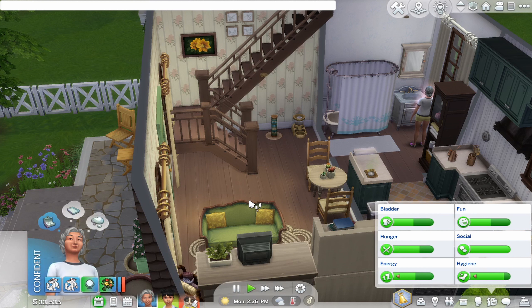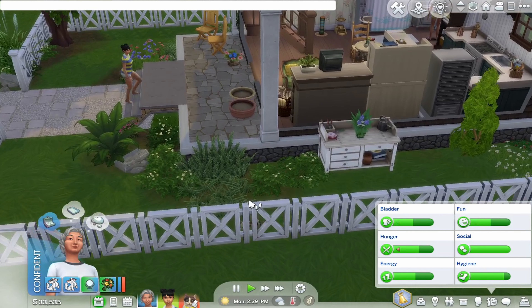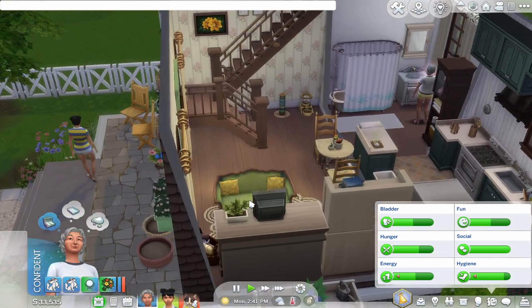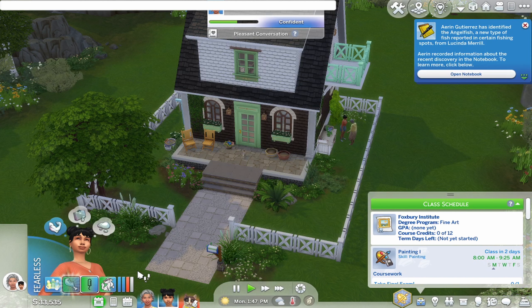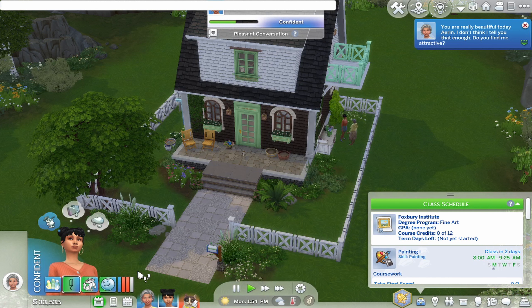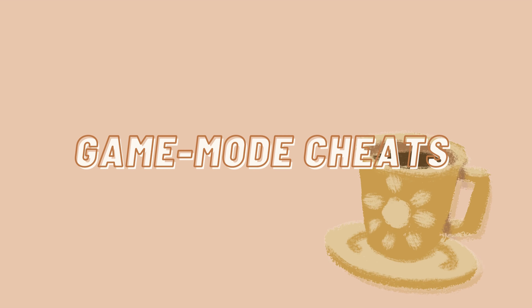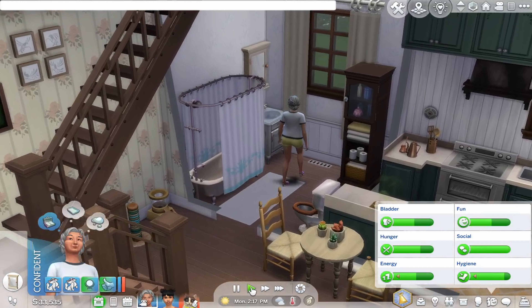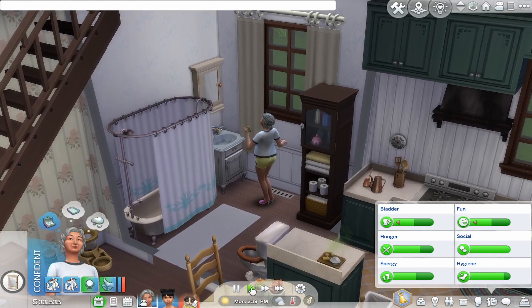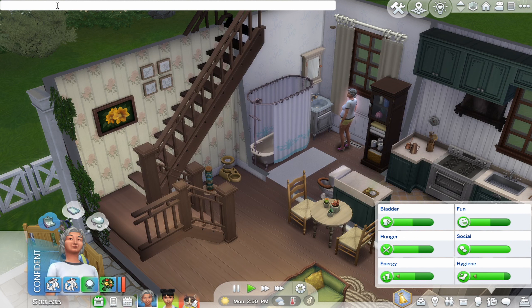Cheating in The Sims is probably one of the easiest things you can do in the game. You can use cheats for a variety of things — from needs and relationships to free real estate, build and buy mode cheats, and Create-a-Sim cheats. To make the cheat box pop up, click Ctrl, Shift, and C at the same time, and you'll see it appear in the top left corner of your screen.